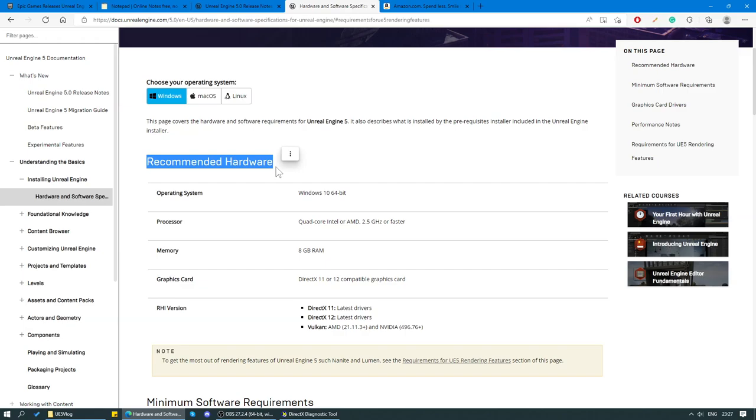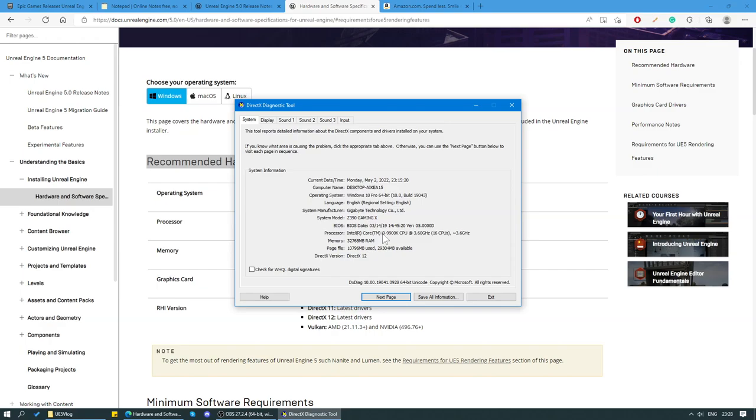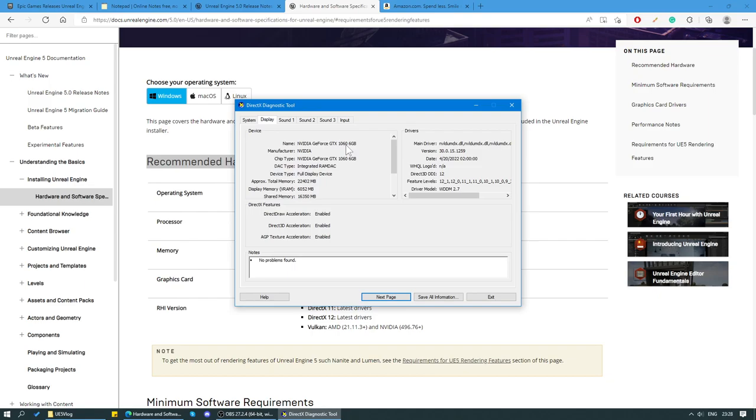So let's check out Unreal Engine 5's recommended hardware requirements. Remember, you always want to go for recommended hardware requirements — don't go for minimum. Let's first check out what I've got: Windows 10, an Intel i9-9900K CPU running at 3.6 gigahertz, 32 gigabytes of RAM, DirectX 12, and an Nvidia GeForce GTX 1060 video card with 6 gigabytes of video RAM.